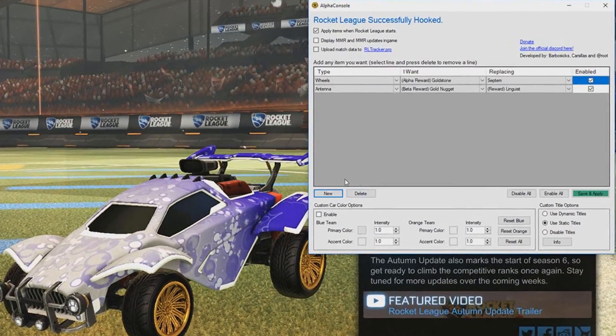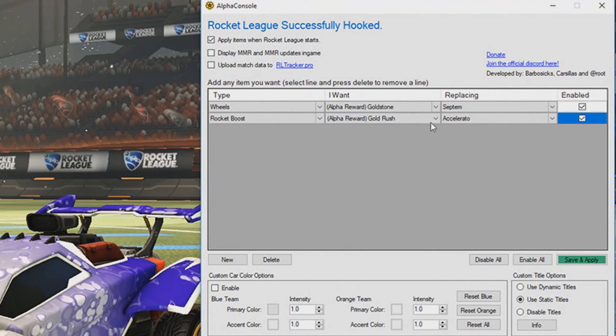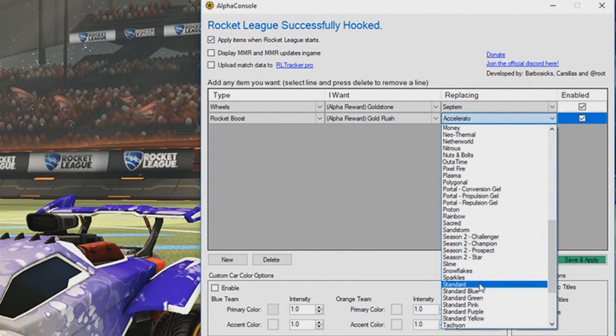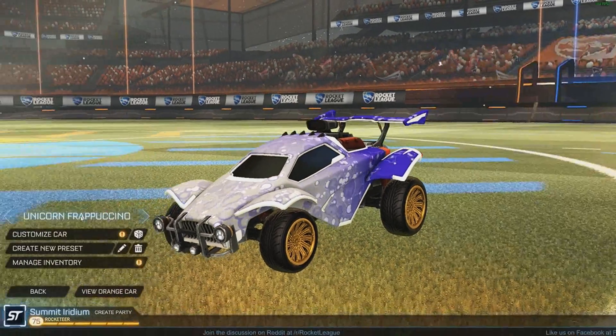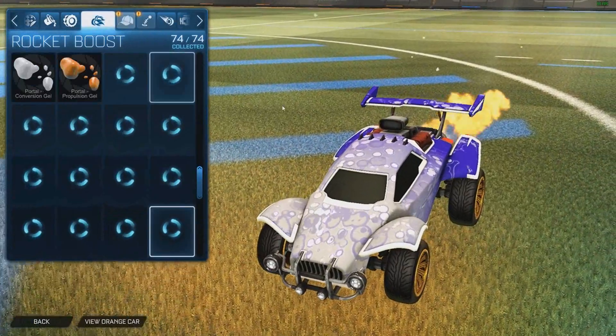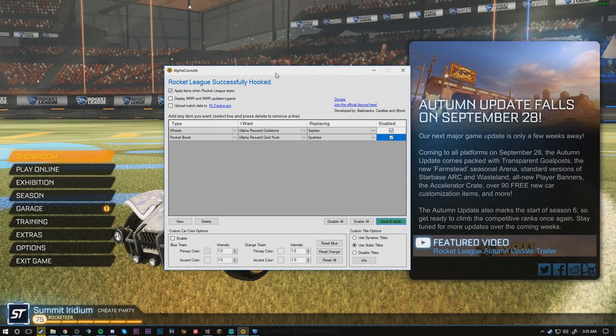To complete my car, I'm going to add my Alpha boost. I'll click New again, go to the drop down menu, click Rocket Boost, make sure Gold Rush is selected, and I'm currently using Sparkles, so I'll scroll down, hit Sparkles, then Save and Apply. You can then go into garage, customize car, and click on your boost just to make sure it's working — and it is currently there. It's really easy to change to any item you like, so just play around with it, have fun, make the car of your dreams and enjoy it.